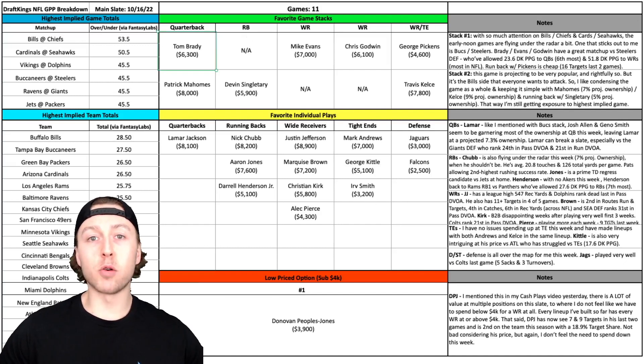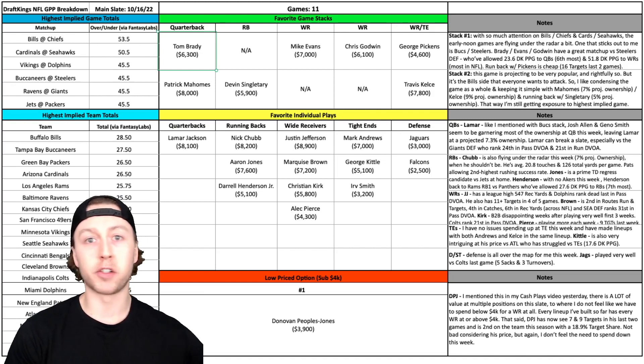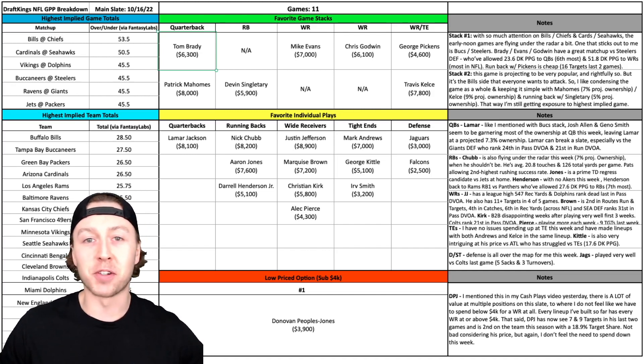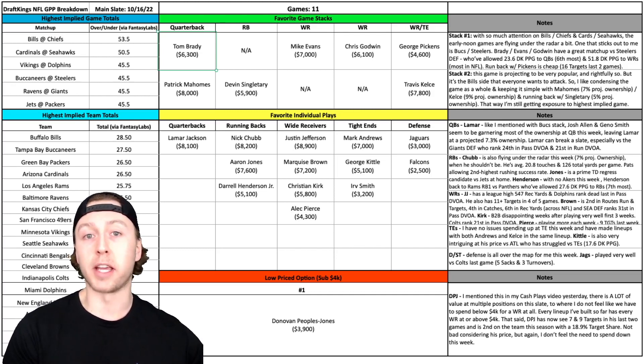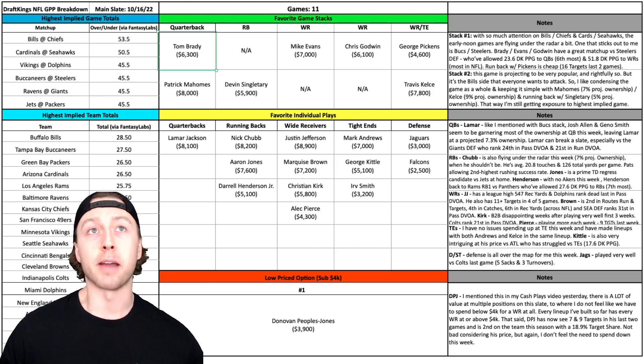Let's dive into a couple of game stacks I like here for this week. I want to start by saying this: Bills-Chiefs and Cardinals-Seahawks are going to be the two most popular games to target. Those are two of the afternoon games as well — people love targeting those. Late afternoon games give them a little extra to wait for on these DFS slates. I don't mind getting away from that. I do want some exposure to both of those games, maybe one or two players from each, but I also like some of these early slate games as well.